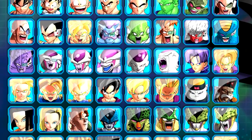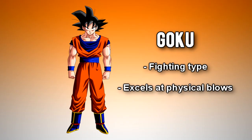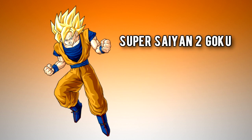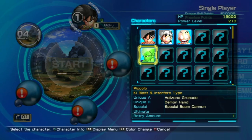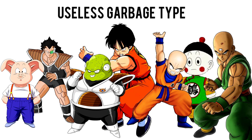In total, there will be 75 unique playable characters, each with their own fighting styles. For instance, Goku is a fighting type and his strength comes from physical blows. Super Saiyan Goku is another unique character who is also a fighting type and his strength comes from physical blows. Super Saiyan 2 Goku is another unique character with fighting type and his strength comes from physical blows. You will also find a key blast type, a support type, an interference type, and a useless garbage type.